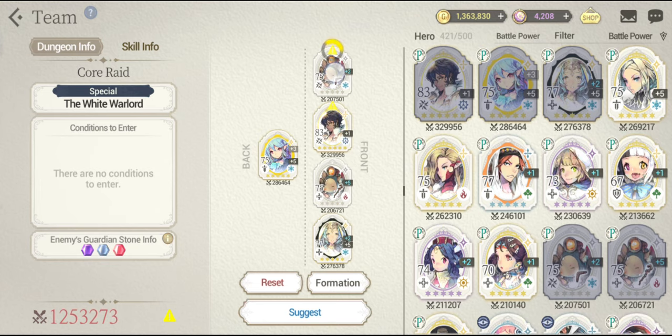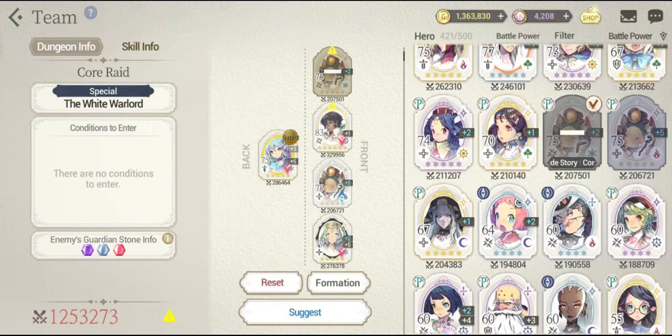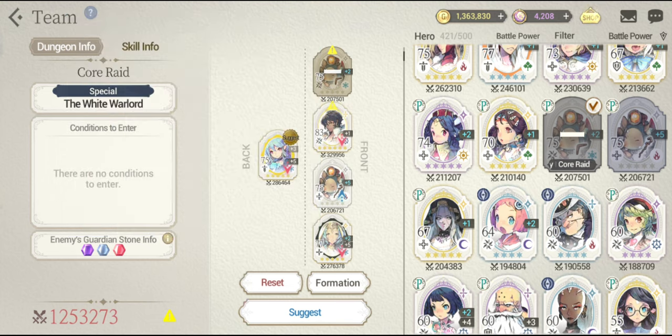You can see that I have been using 2 rats right over here. This rat and the other rat — because the first skill, flame force, walk effect, randomly destroys the enemies' guards and stones — 3 stones if you are tranquil. That is the reason why I am going to use this rat, because battery is going to provide tranquil to my hero units as long as they have lesser attack compared to the battery. In that case, they will be able to utilize the tranquil effect and break the guards and stones of the opponents, just like Ullum.